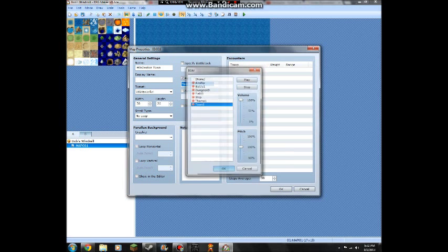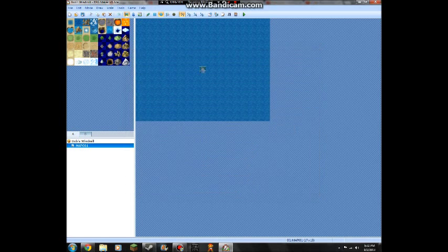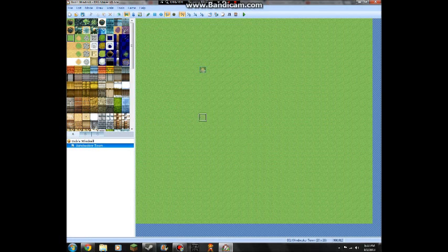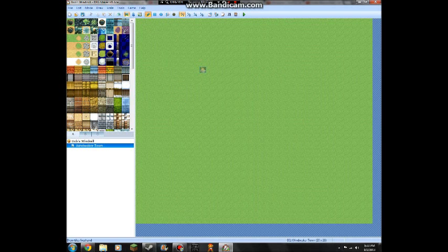You can change the background sound to music. I'm just going to change the music to be town music - I'll just keep it like that. Click OK. Now you have all of that. You can right here go to Flood Fill, and now we have a bunch of grass. Ctrl+Z - we're going to go ahead and make ourselves our first house.